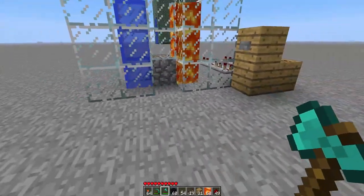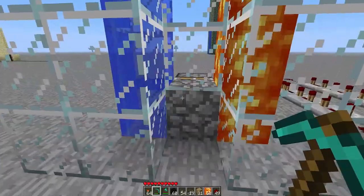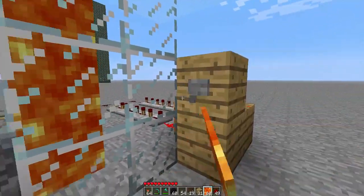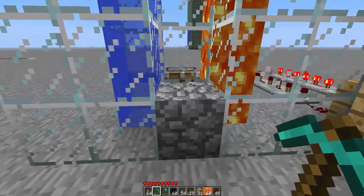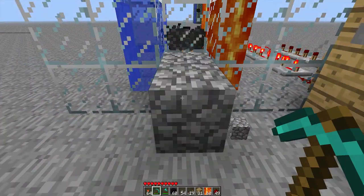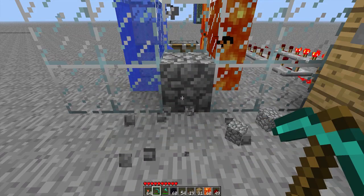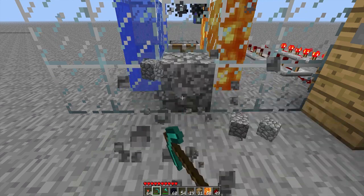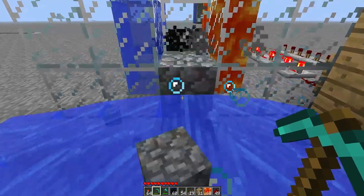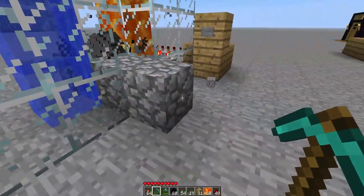Hello there guys, it's Kei here and I'm just showing you how to build a nice little cobblestone generator. Let's turn this on and this will nicely generate cobblestone and push it out to us. Although if you smash the last one it can end up flooding, but it's a nice creation.